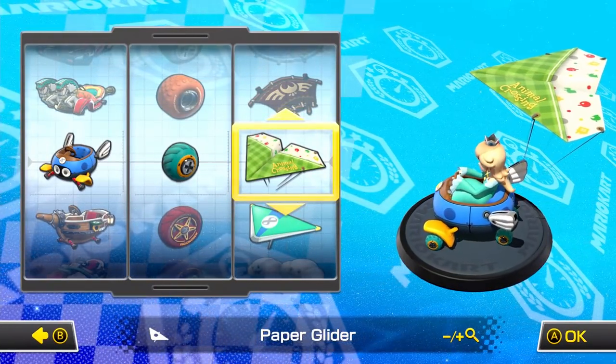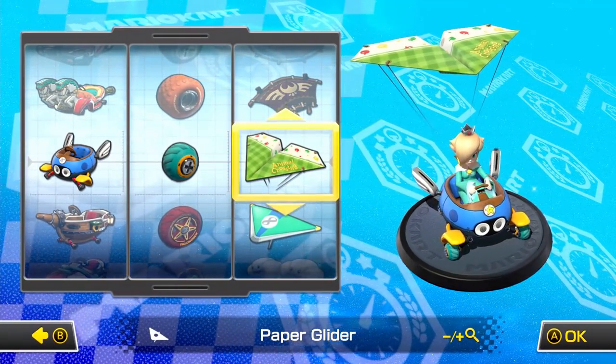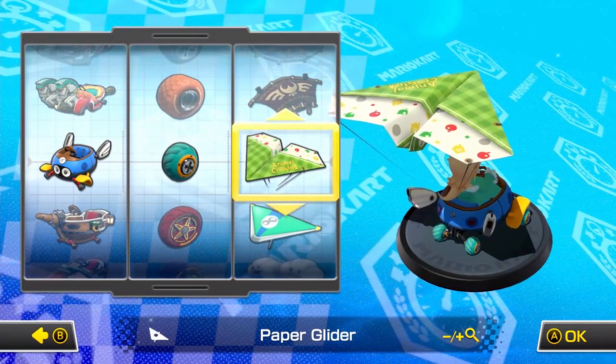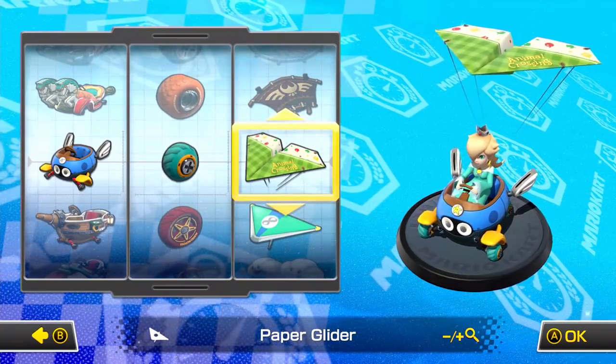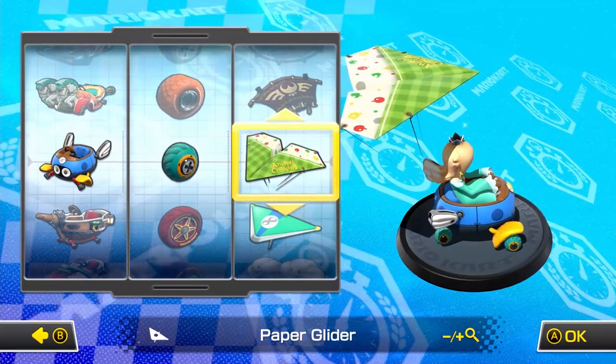The build I recommend for this course is going to be Rosalina, Biddy Buggy, Azure Rollers, and Paper Glider. This is the last non-baby build to set a world record on this track, and in comparison to our usual Waluigi build, Rosalina trades a slight bit of ground speed for an increase to mini turbo and handling. Now you can probably get away with the Waluigi build,